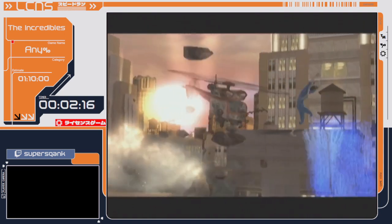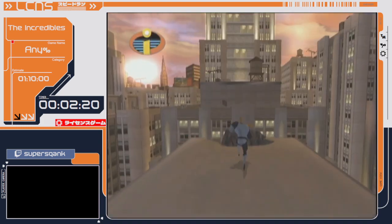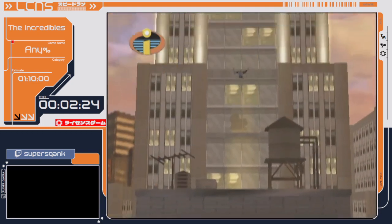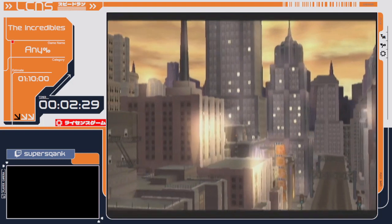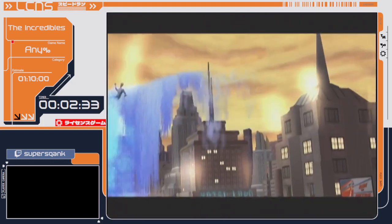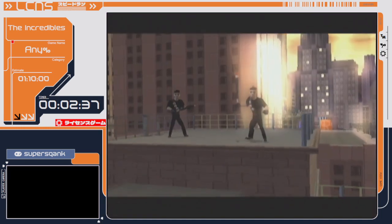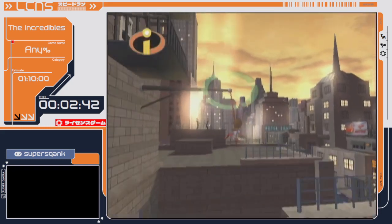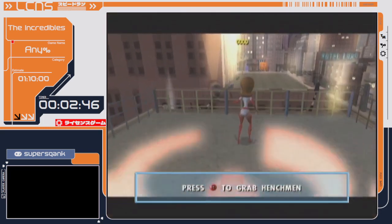We had some small skips, we had a big skip, and now we're moving on to our first Elastigirl level, Skyline Stretch. Skyline Stretch is quite an interesting level because it's a level with a ton of little skips and one really big skip near the end. Mrs. Incredible plays very differently from Mr. Incredible and she has her own techniques. Right there I jumped over a cutscene trigger, which is pretty basic.